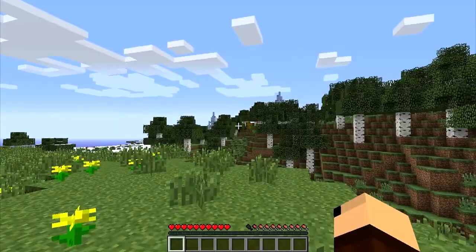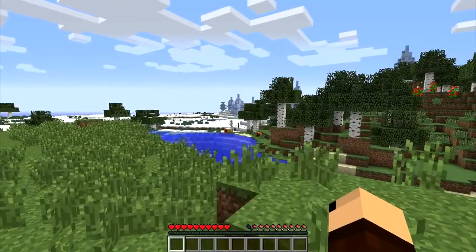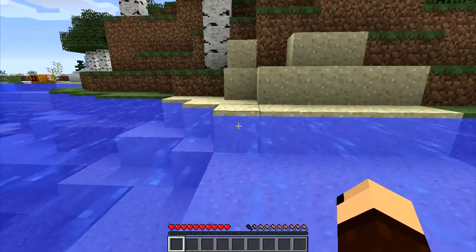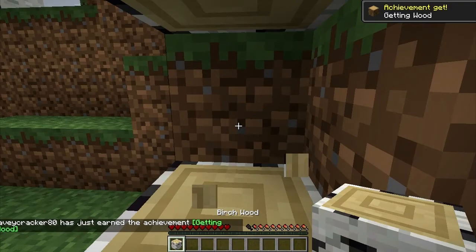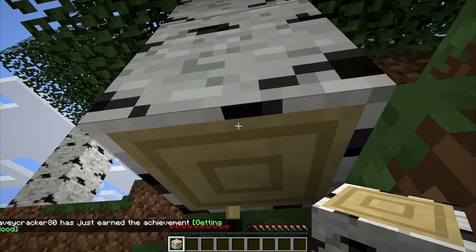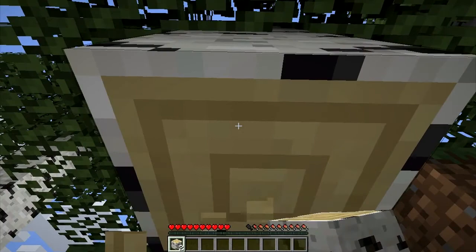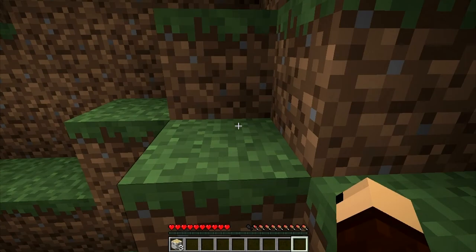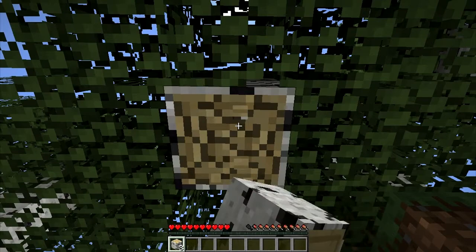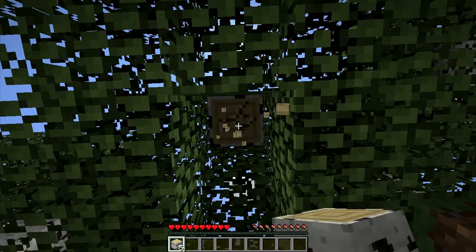One reason I love this seed is because we have an ice spikes biome right there. Now the first thing you want to do in this game is get some trees, because you need trees to do everything. If you want to get anywhere in this game you need to get some wood. To do this, just hold the left mouse button down — you'll see the blocks slowly disintegrate and then pop into your hotbar down below. Use the mouse wheel to scroll through items when you have multiple.